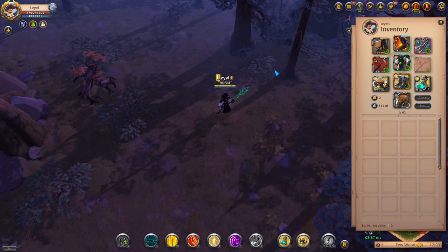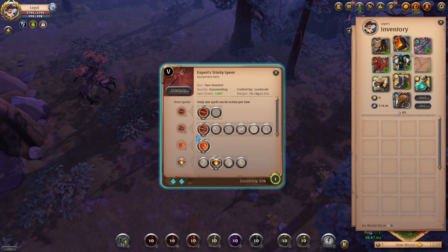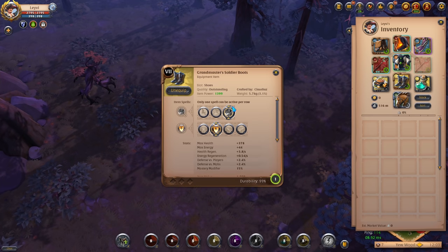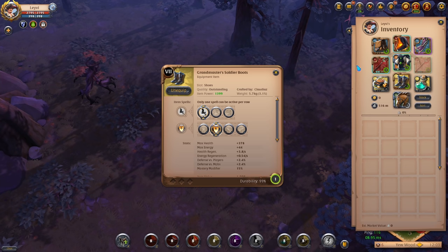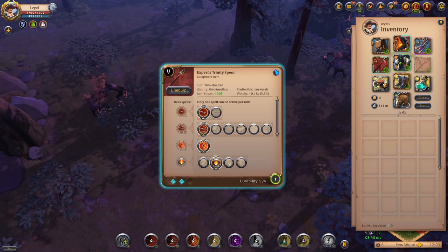If you go with the build as I've mentioned for PvE, you simply want to take Lunging Strike for your primary ability, Forest of Spears for your secondary ability, and Run on your boots. The passive on your weapon and your food will make for plenty of sustain for the PvE side of things.